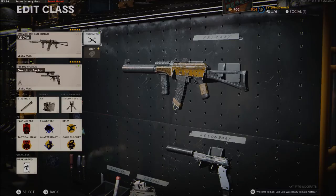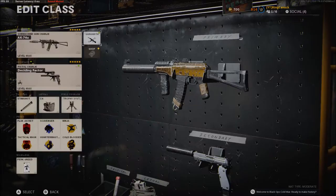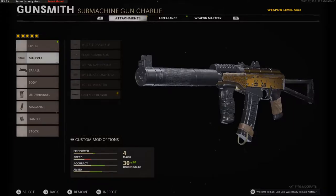I use the groove suppressor, the VDV reinforced, the Spetsnaz grip, 50 round fast mag, and the groove elastic wrap. Those are all pretty good attachments, so you could use them — you don't have to use all of them.